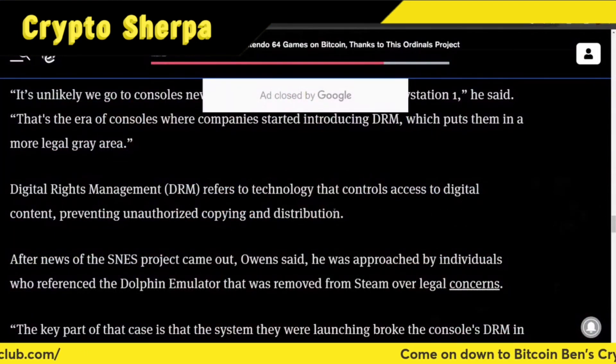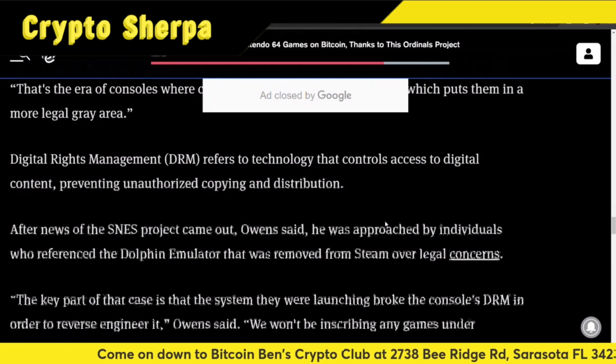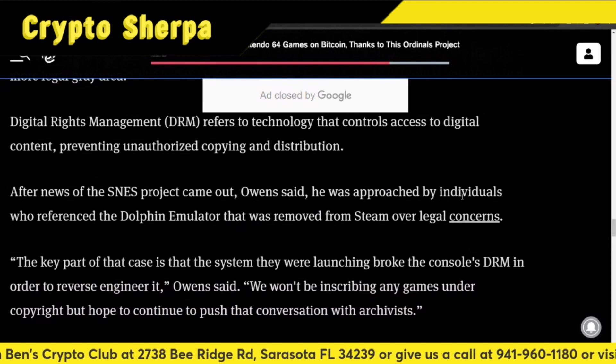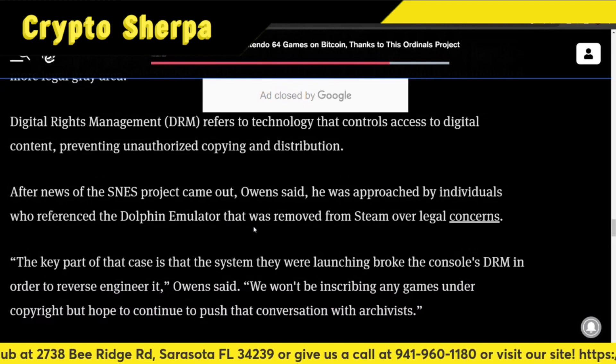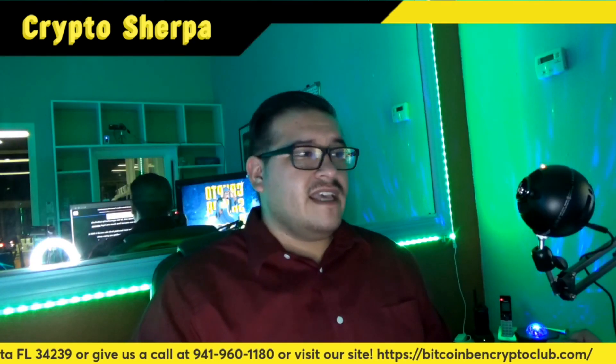Digital rights management refers to a technology that controls access to digital content, preventing unauthorized copying and distribution. After news of the SNES project came out, Owens said he was approached by individuals who referenced the Dolphin emulator that was removed from Steam over legal concerns. The key part of that case is that the system they were launching broke the console's digital rights management in order to reverse engineer it, Owens said. We won't be inscribing any games under copyright, but hope to continue to push that conversation with archivists.